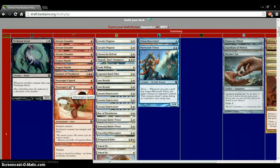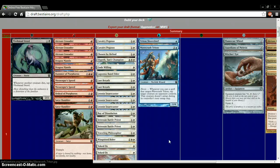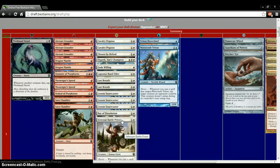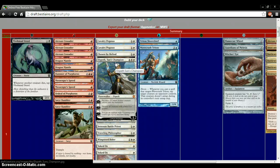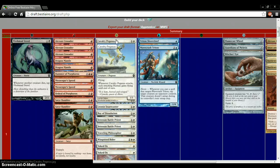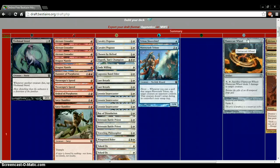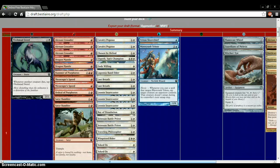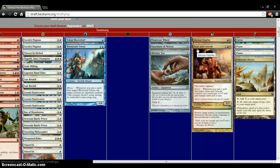How many humans do I got? One, two, three, four. And then create human tokens — white soldier tokens. They're probably human. Well, they don't say human, so I don't think they would count actually. Battlewise Hoplite — we got a three-of, which is actually pretty interesting. I like this card, it works in the heroic stack I built. But I don't know if I'm going to play it since it's a legendary creature — you can't really play four of.